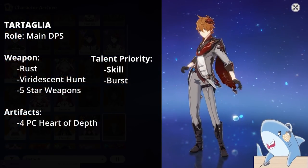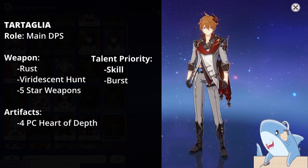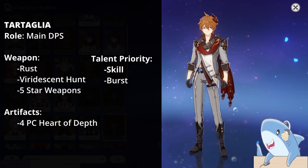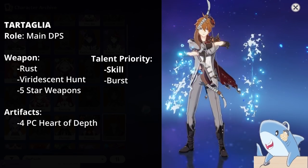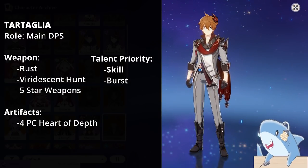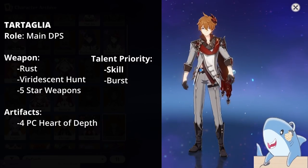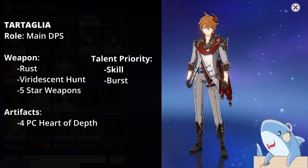Tartaglia. For Tartaglia, build him as an on-field carry, even though he's only on the field for about six seconds at a time. For weapons, just about any 5-star bow works, and the 4-star Rust is really good for him too. For talents, focus on his Elemental Skill and Elemental Burst; you don't really need to level his Normal Attacks because that only affects bow shots, not the Normal Attacks in his Elemental Skill state. For artifact set, run 4-piece Heart of Depth for Hydro damage bonus plus Normal Attack bonus in his Elemental Skill stance. Run Crit Rate or Damage on headpiece, Hydro Damage Goblet, and Attack percent Sands.